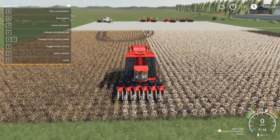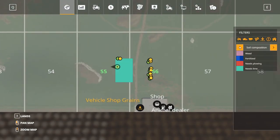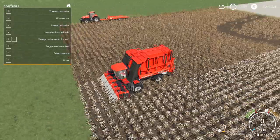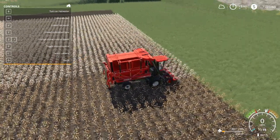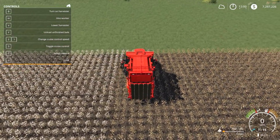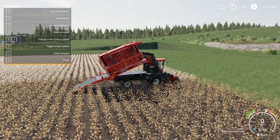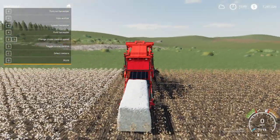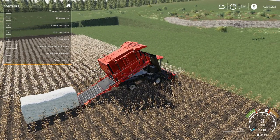I harvested more than I expected. I didn't really take good care of this field — no fertilizer, plowing required, lime required. I would have gotten much more yield had I taken good care of the field, but I was just trying to get cotton grown as fast as possible. We are now just over 2,000 liters — you do need to get up to at least 2,000 liters, which is 10% full, to unload the bale. Hit Y to unload, the back opens, tilts back, and unloads an unfinished bale. Then hit Y again to close the back up.